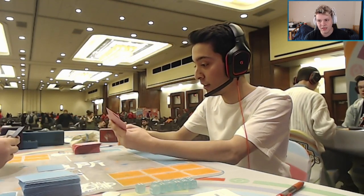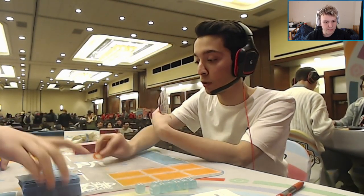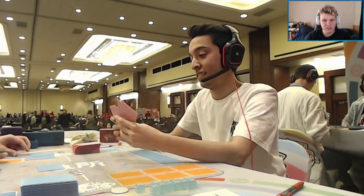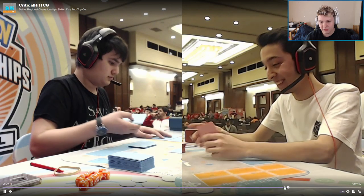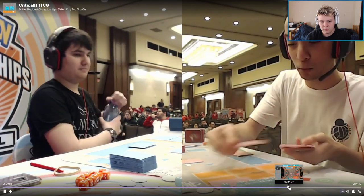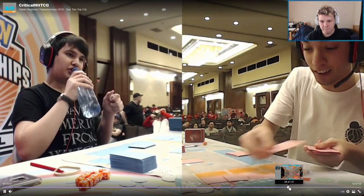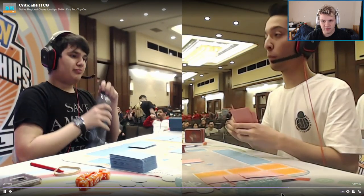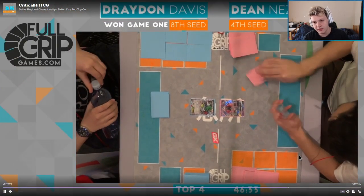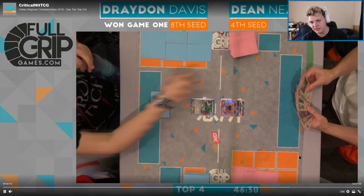Which is a big deal in the Zoroark mirrors in general — going first is pretty good in Zoroark mirrors. There we go, prizes set out. Lele start here from Dean, not good. But hopefully the rest of his hand is decent. I see a Battle Compressor and a Via Seeker.